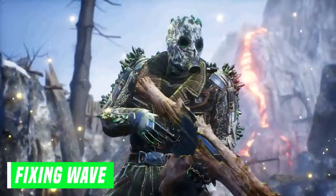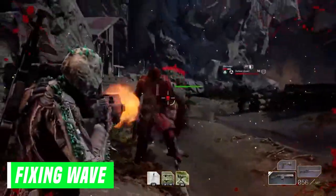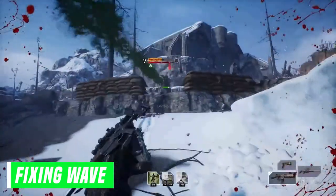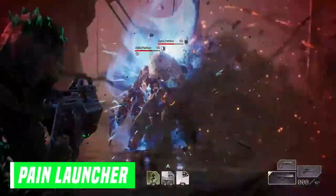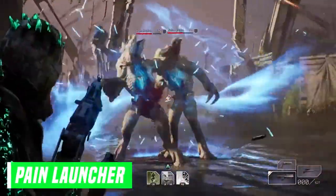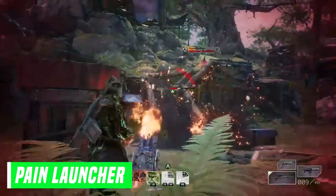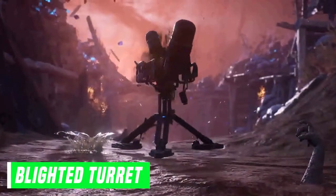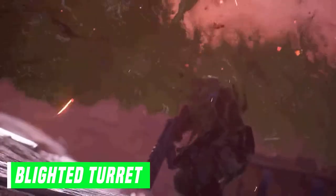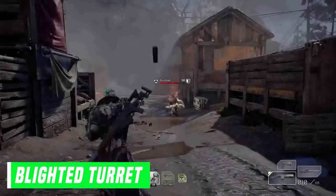Next we have Fixing Wave, which is the support and heal ability for this class. This will restore health back to you and allies regardless of how far they are from you. Followed by the Pain Launcher — this is an automated defense device, a missile launcher that you place on the ground and focuses on targets.